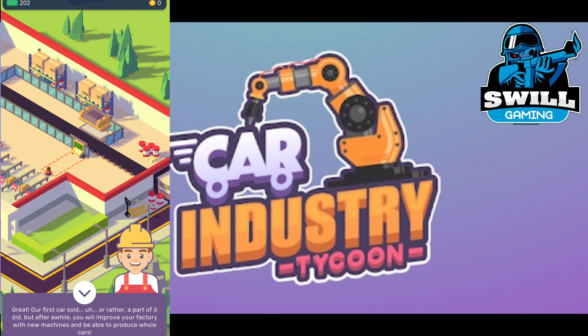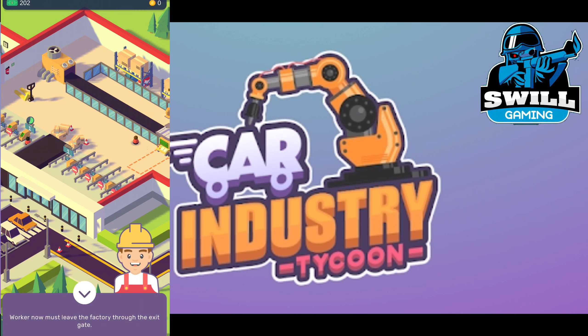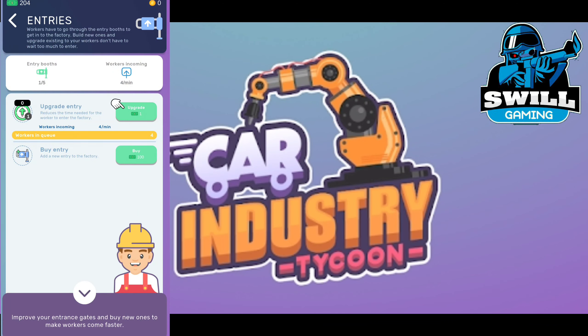Our first car sold — well, part of it did. But after a while you improve the factory with new machines and can produce whole cars. The worker must leave the factory through the exit gate. We've got some other workers coming in, clocking in, saying 'I'm ready to work — factory time, let's go!'